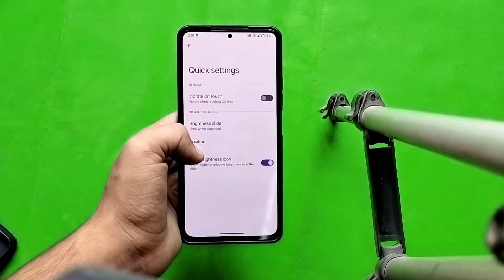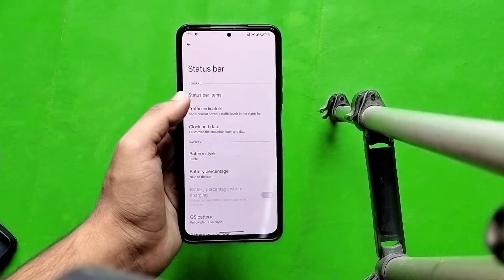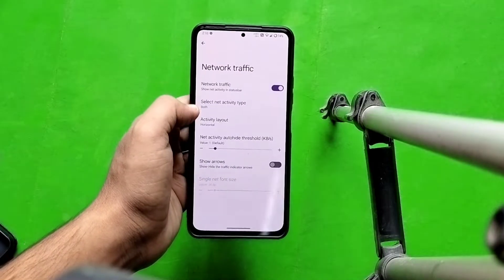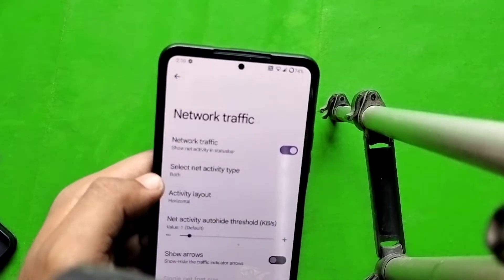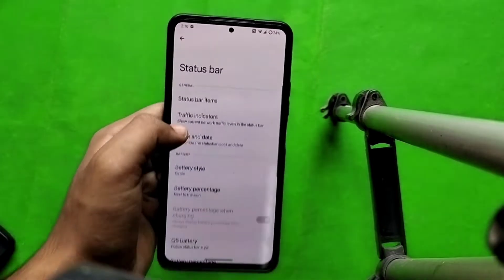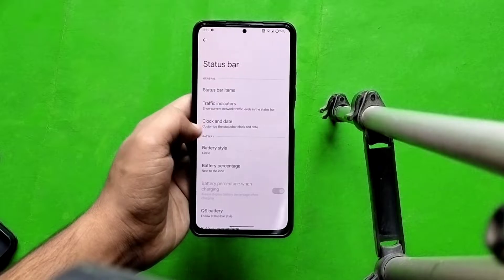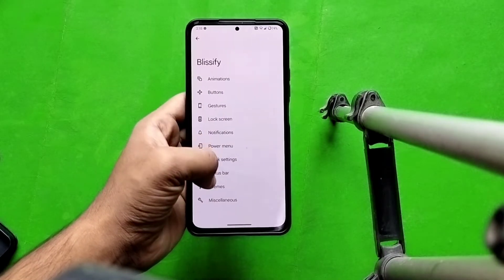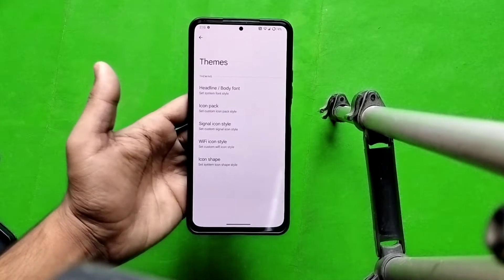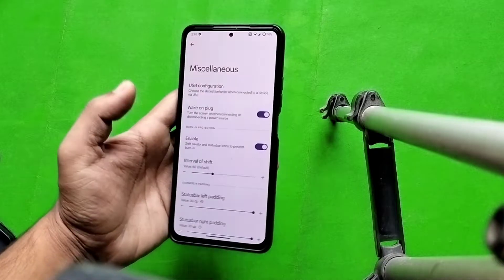In Blushify you will see all types of customizations — lock screen, network traffic monitor, and many other daily-use customizations. However, you do not get options like unlock 90 FPS, Netflix spoof, or unlimited photo storage. Apart from those, all the options needed for daily use are present here.